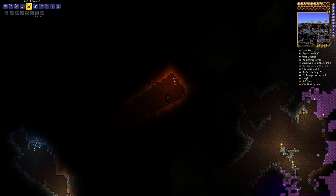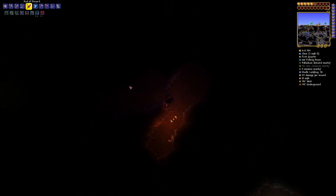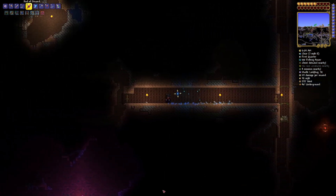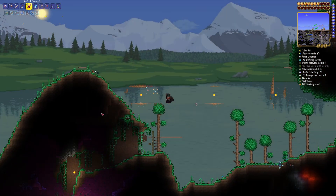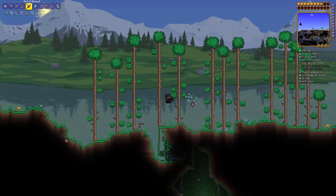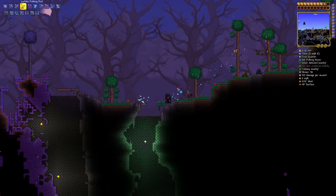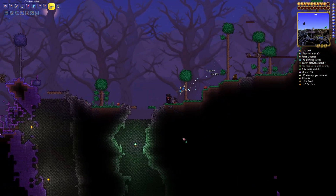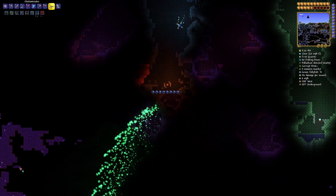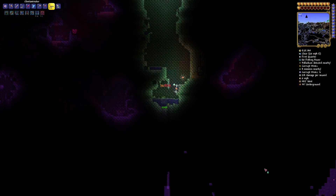I think that's this area mostly done. We've got some Hallow down here but I'm not too worried about that for the moment — not until it gets close enough to interfere with my pylon on the surface. Just scanning on the way back up to make sure I didn't miss any. I didn't clear it all out down there, just around the edges, but I will do a more thorough job. Down here I'd better clear some out, just to ensure that I'm not building my arena — which will extend all the way out to here — in corruption.